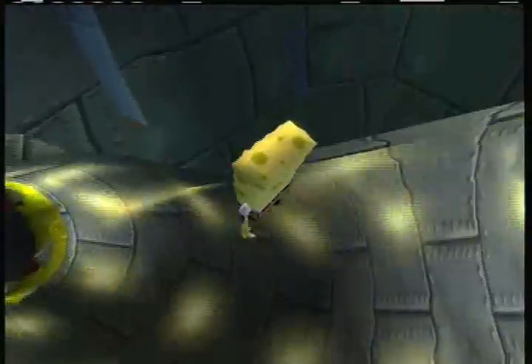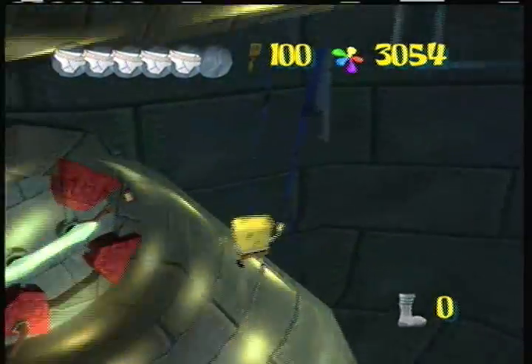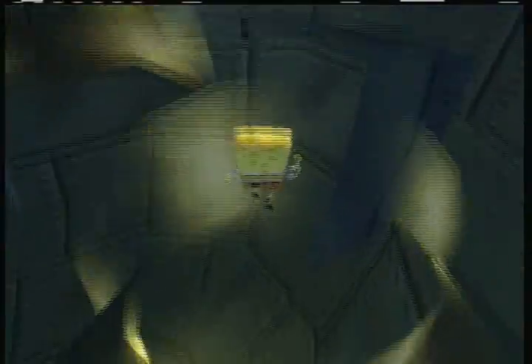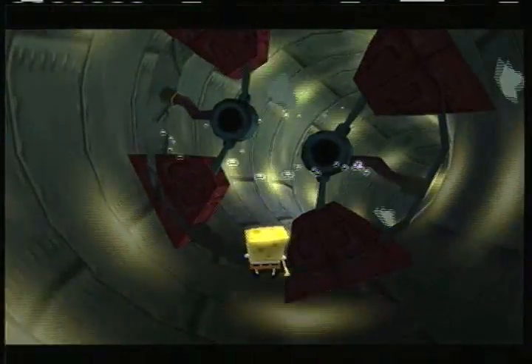As you can see, here I am inside of the brain of the final boss. I have discovered a way to complete the final boss without using the bubble ball or cruise bubble. Just run over here and break the fuse! There we go, final boss done.